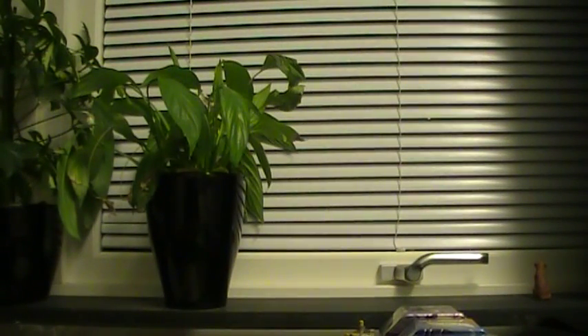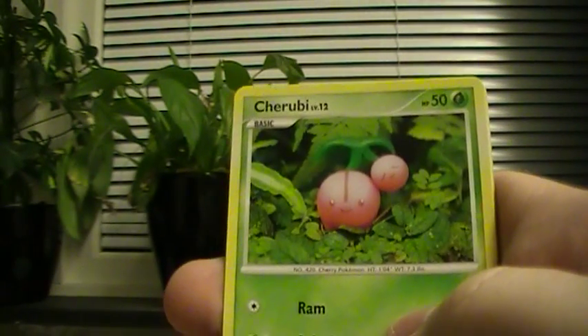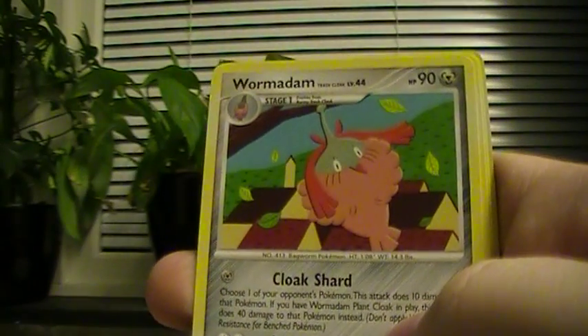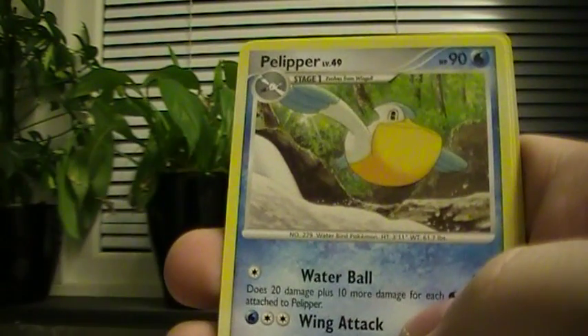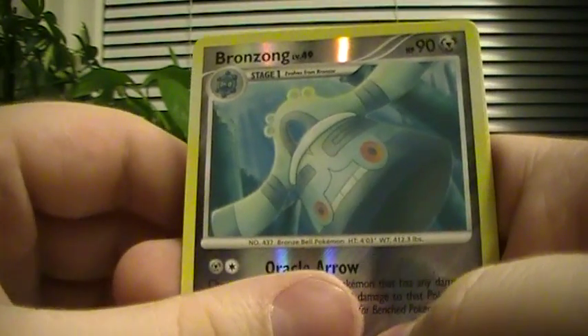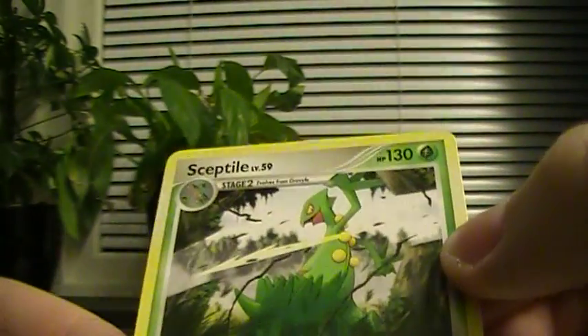Now, grass. Burmese Sandercloak. Shinx, Omanyte, Cherubi, Makoita, Pikachu, Wormadom, Trash Cloak, Pelipper, Bronzor, and a Bronzai. And a Sceptile — not holographic, but still a good card.